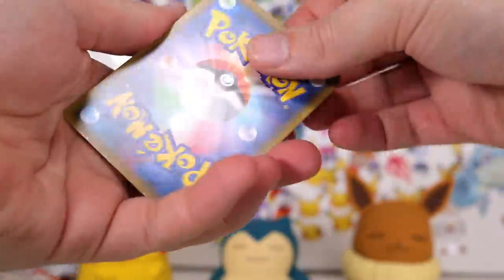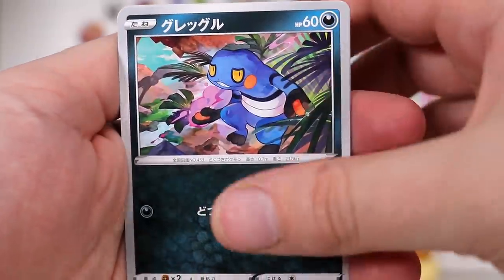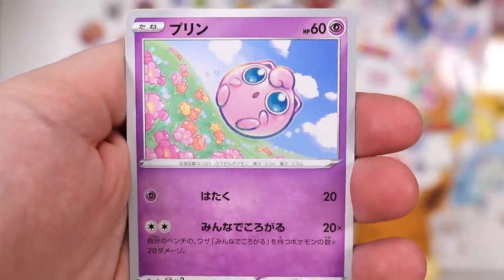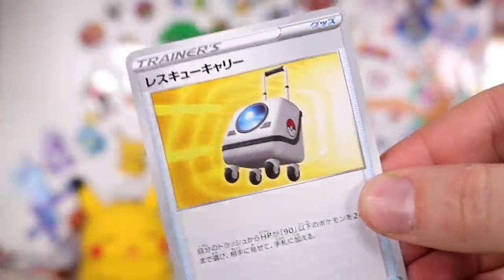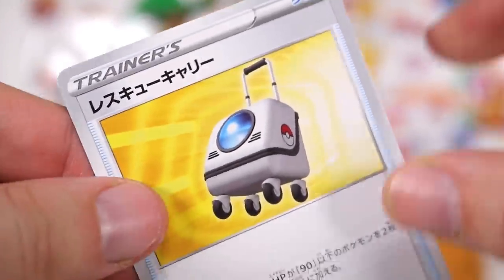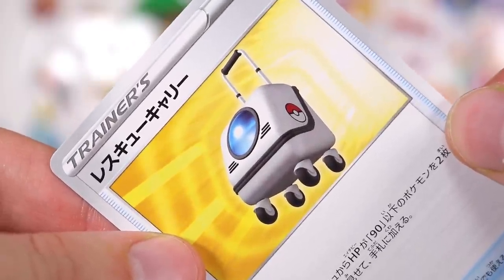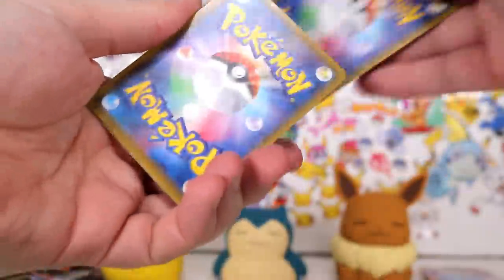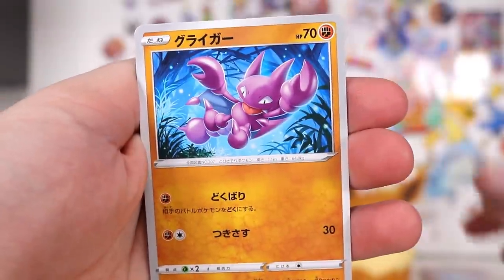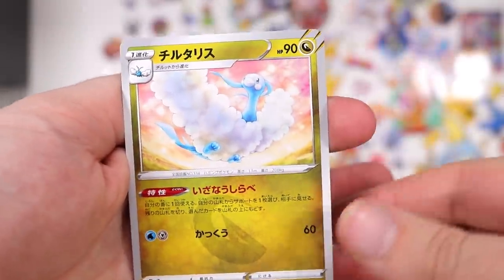Another one — we have Hariyama Ichigeki, I haven't seen him in a while. Croagunk — definitely a little more polite looking frog before he evolves. And we've got what looks like luggage — like that pet luggage where the cat can see out of the thing, except it's for Pokemon that don't like going in their Pokeballs or something. My wandering eye has not been looking for the dragons. Do we get a dragon in this pack? Yes, we do — there it is.